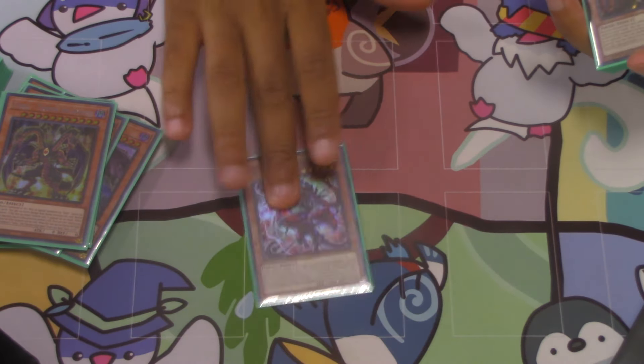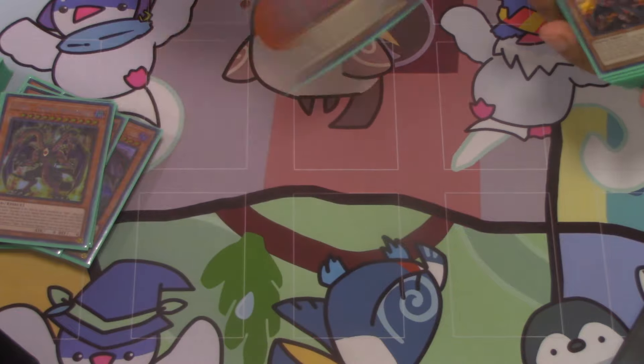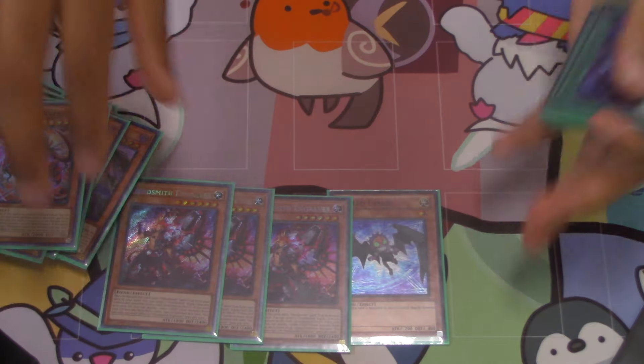Unchained package — cards are cracked. Definitely see why it's at one. And then Fiendsmith: three Engraver, one Lurie.